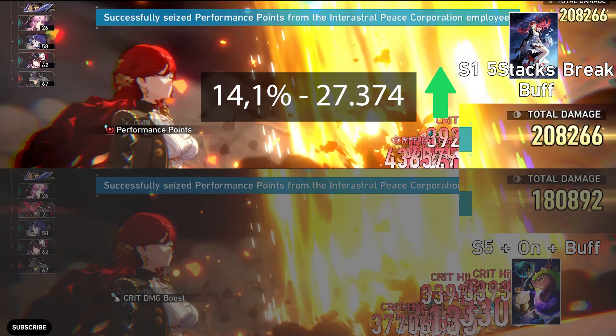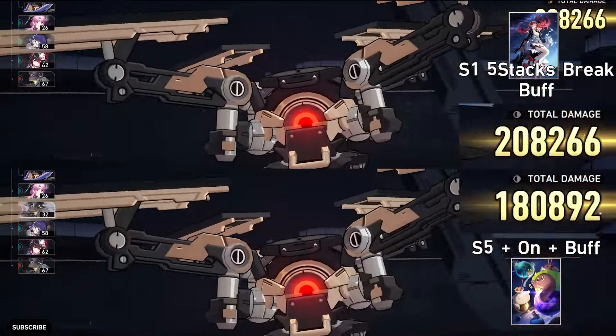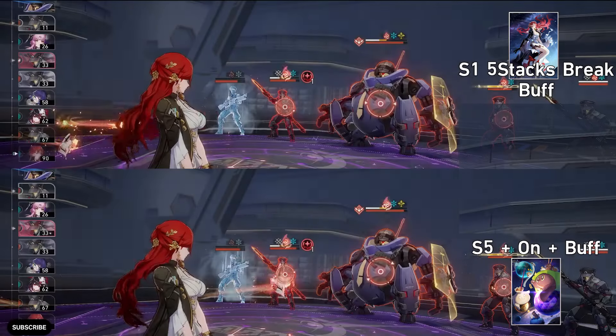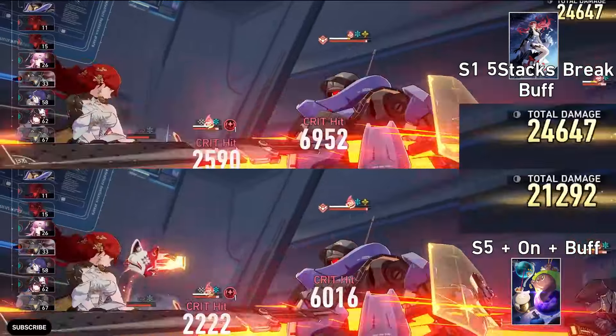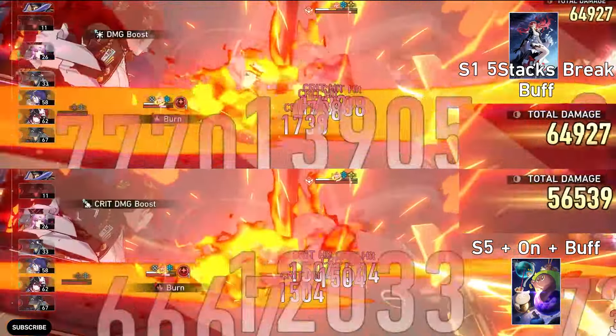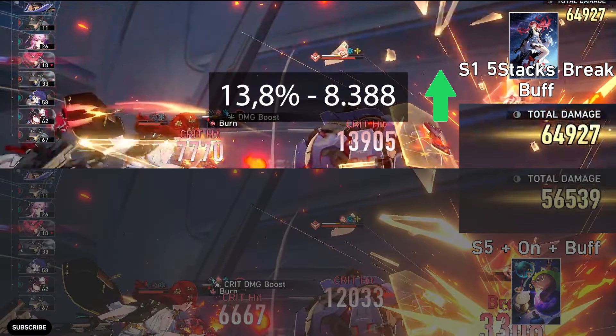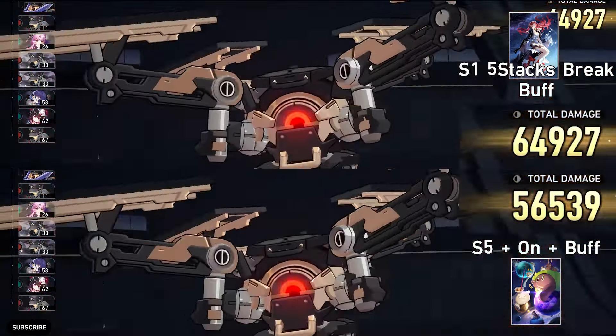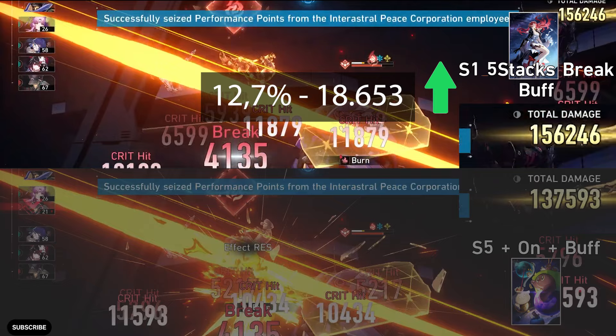For the ultimate, signature is better and the difference is 14.1% with 27.3k damage difference. For the skill, signature is better and the difference is 13.8% with 8.3k damage difference. For the follow-up attack, signature is better and the difference is 12.7% with 18.6k damage difference.